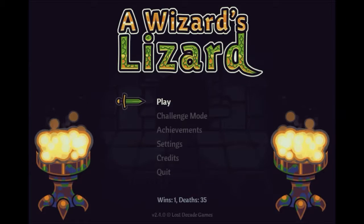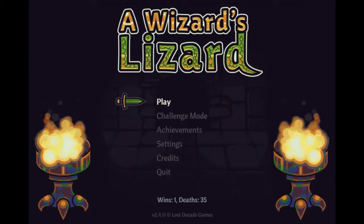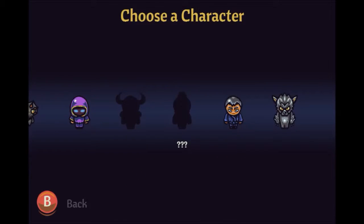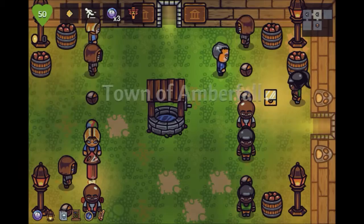Hey hey hey everyone, I'm Deadhand and we're playing some A Wizard's Lizard tonight. We're going to hit play. I still want to use the engineer for just a couple more episodes — we still need to unlock Luna and Zam, but the engineer starts off with all that crap at the bottom, mainly the map and the compass, and he's pretty damn strong.